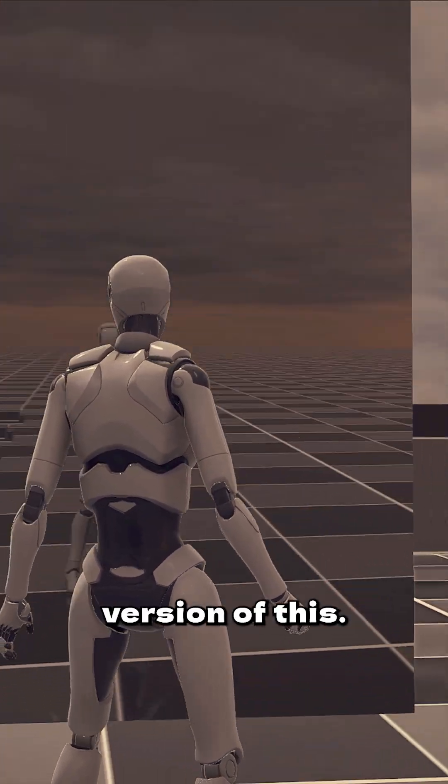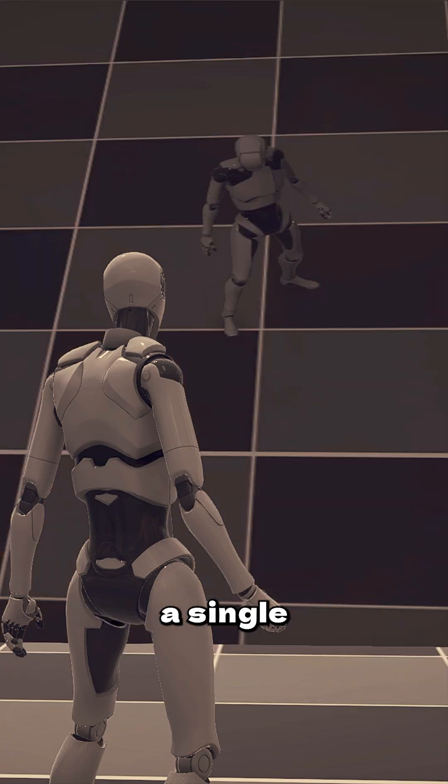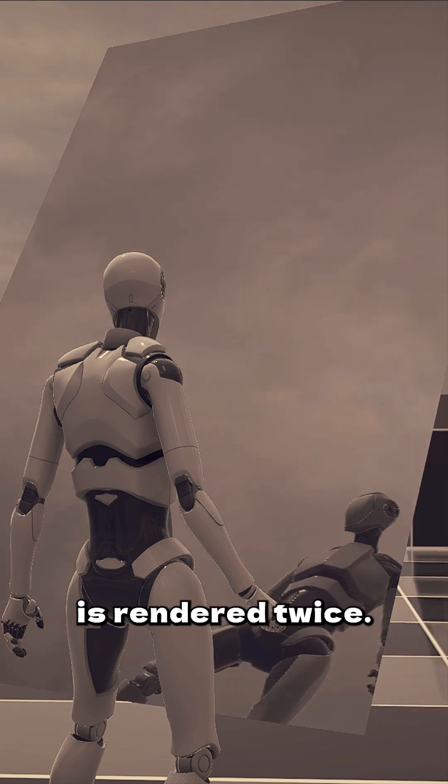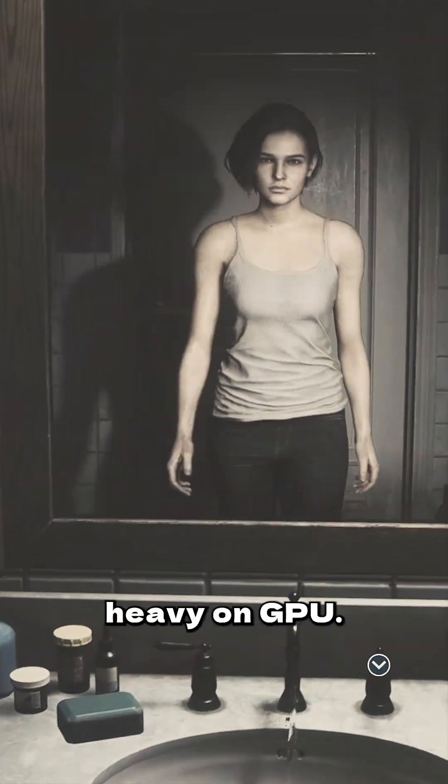What I recreated here is a simpler version of this, but it's built on the same core principles. As you can see, even a single planar reflection causes the whole scene to be rendered twice, and no matter the optimizations, rendering your game twice is heavy on the GPU.